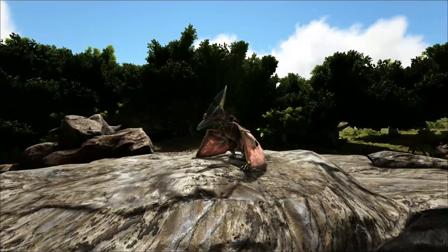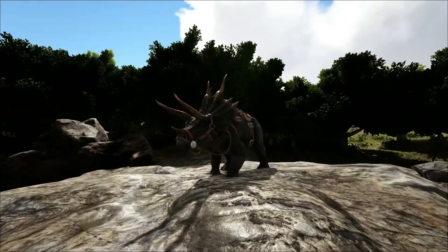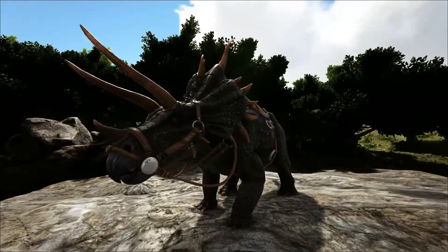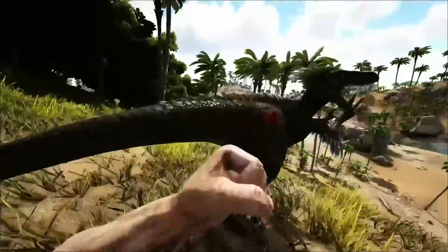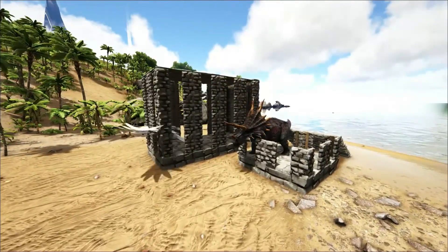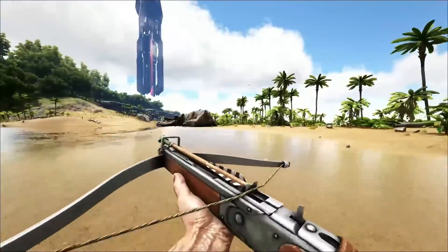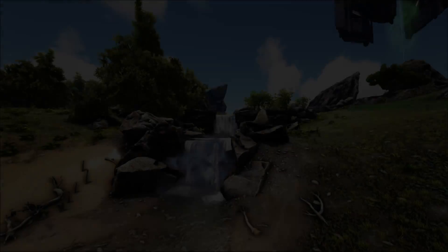The dinos I recommend for starting off are: a raptor, which you can knock out by punching it; a trike, which you'll need tranqs for; a pteranodon, which you'll need a bola for; and an argentavis, which you'll need a trap for. The raptor is great for starting PvP or getting meat. The trike is great for farming berries and raiding bases. The pteranodon is amazing for traveling across the world. The argentavis is great for carrying lots of materials and can also be used as a portable smithy.